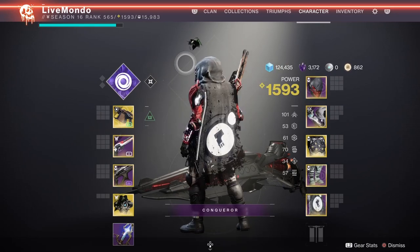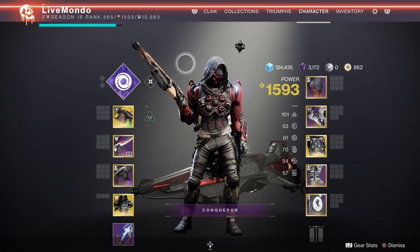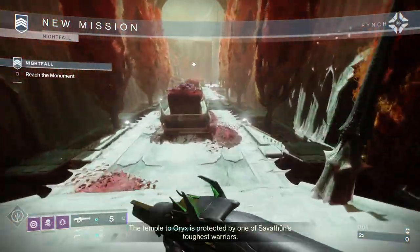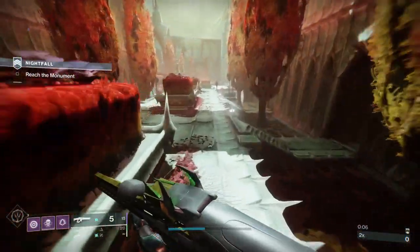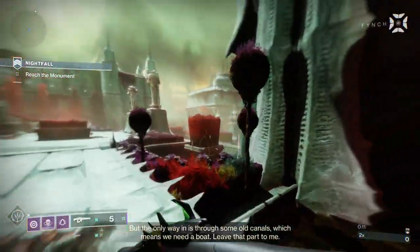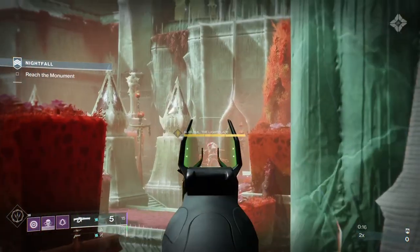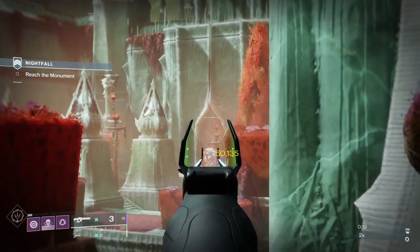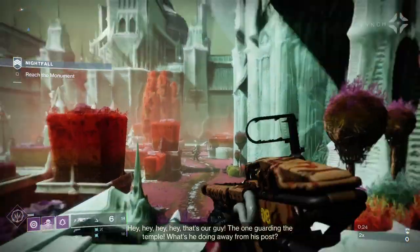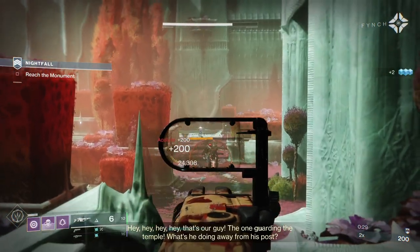I went with the Katanta because I didn't want to use a pulse — I wanted an Arc weapon to deal with adds because obviously you've got an Arc burn in the strike. So you take 50% more Arc damage and deal 25% more. Arbalist is getting a nerf, but not this season, so I figured we'd get a run out of it before it gets nerfed. I'm not sure I'd get enough Heavy ammo to deal the damage I need using Heavy alone.